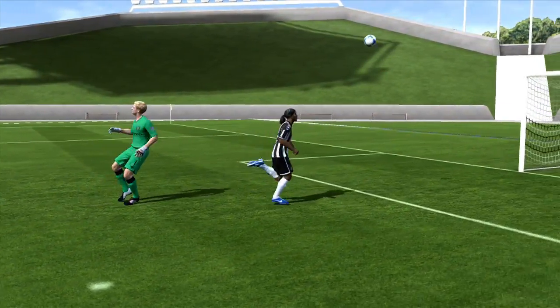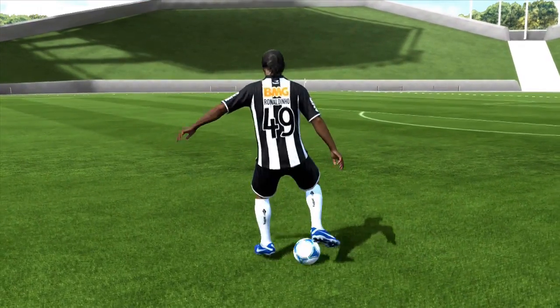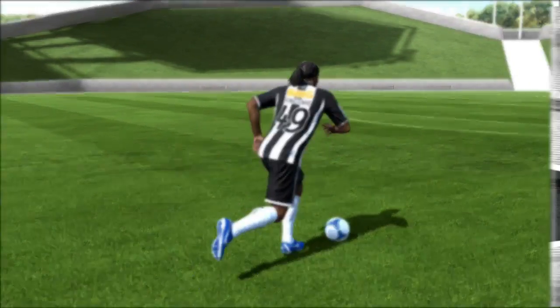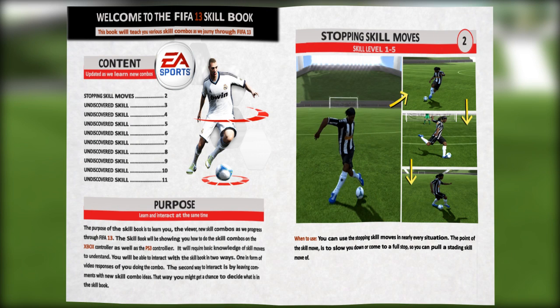As you can see, there are a lot of different techniques to get into a full stop to pull off some of the standing skill moves, and they are very effective as well. The topic in the skill book is stopping skill moves, and the skill level required is from level 1 to 5. You can pretty much use these skill moves all over the pitch.